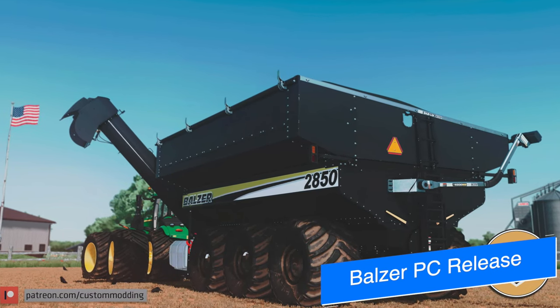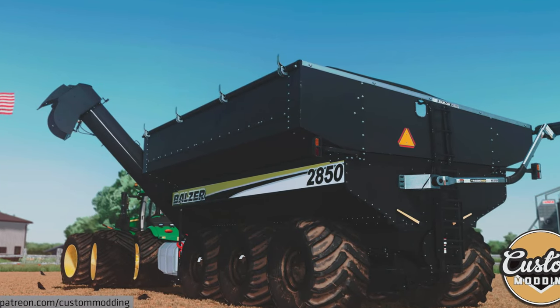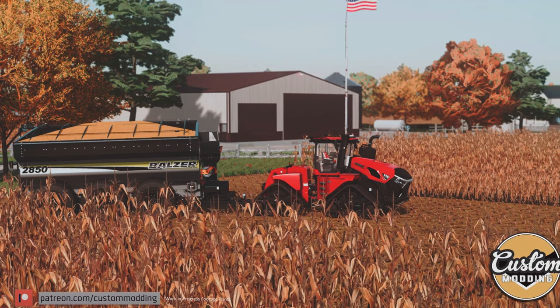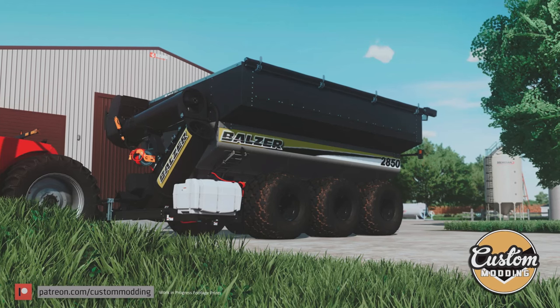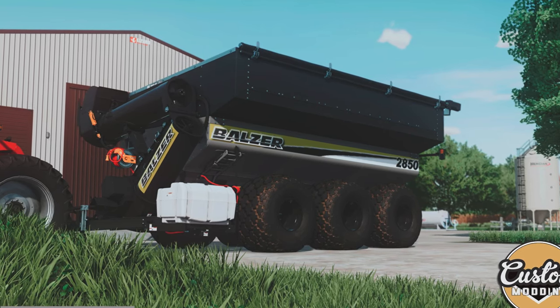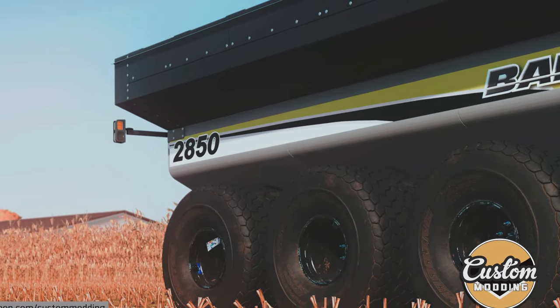Another mod that's with Giants for testing and out now for PC players via a third-party site is the Balser Filled Floater 7 Grain Cart from Custom Modding. They have released the PC version via Google Drive ahead of the crossplay mod hub version, which we still don't know when that'll be released. You can check out Custom Modding on Facebook to get the cart for yourself, and keep an eye on the testing list for the crossplay version, which should be popping up soon.